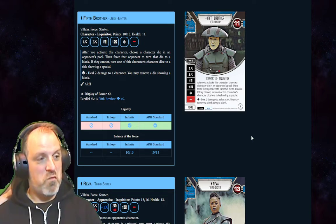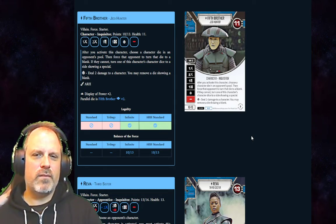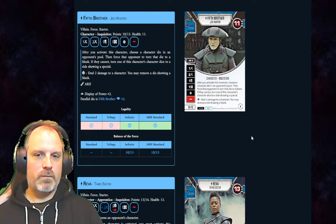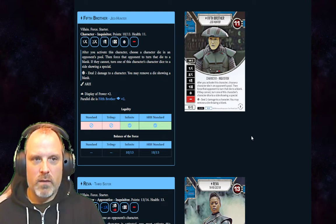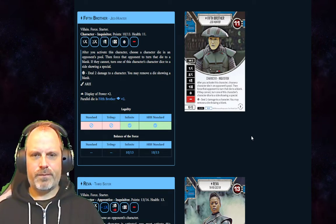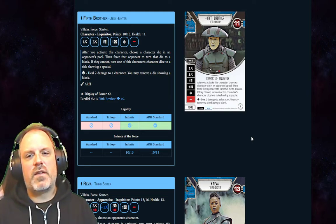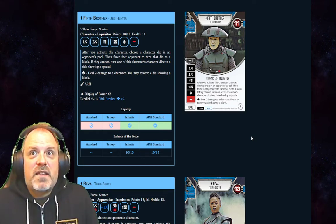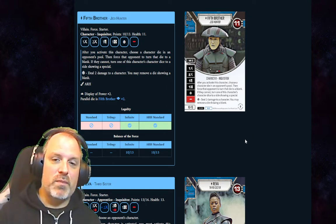I tend to think he might be the best inquisitor we have right now. His one melee sides are probably his worst side other than a blank, and his ability is pretty good. He's 13 points — anytime you're small with two damage sides it's pretty good. He pairs super nicely with the Grand Inquisitor, where you don't have any pay sides, and the blanking ability provides soft mitigation.